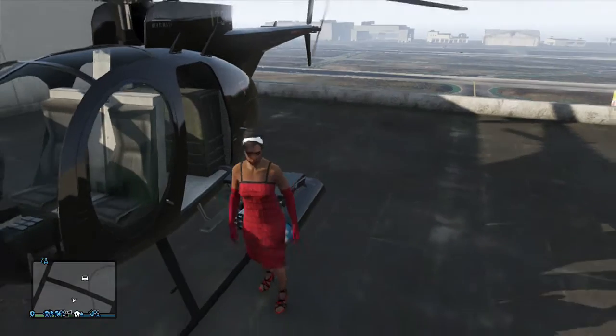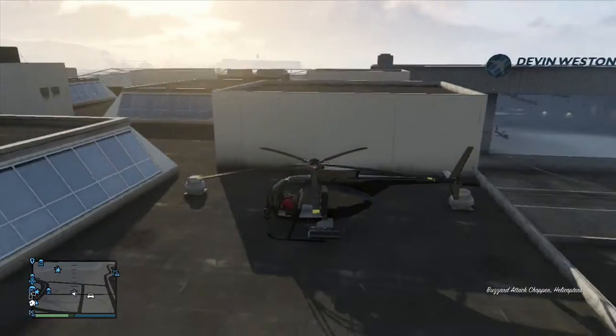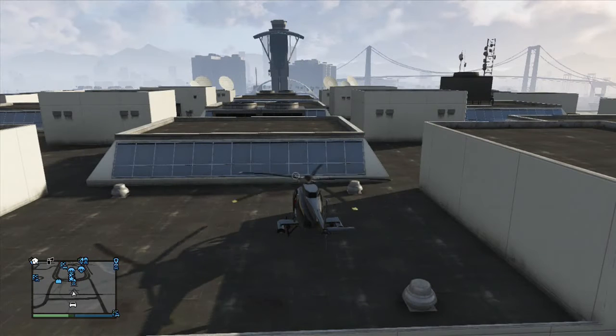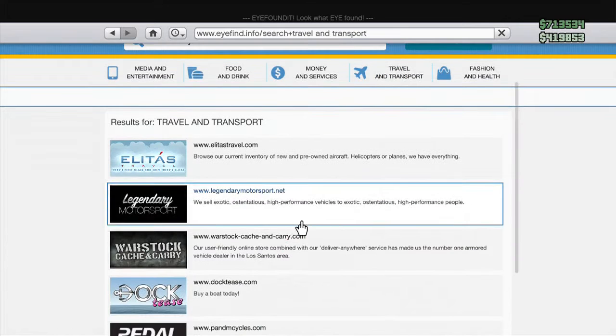In this video we're going to do a glitch where you will be able to fly your helicopter under the map. Basically what you're going to need is a Buzzard helicopter, which you will find at the Travel Transport and War Stock website.